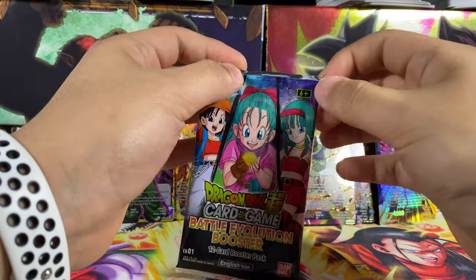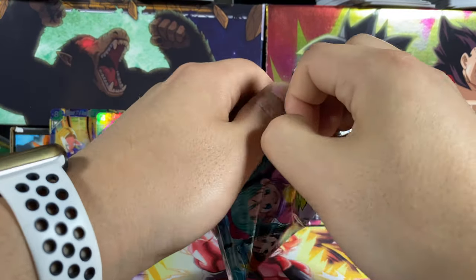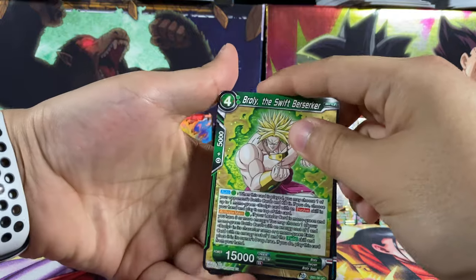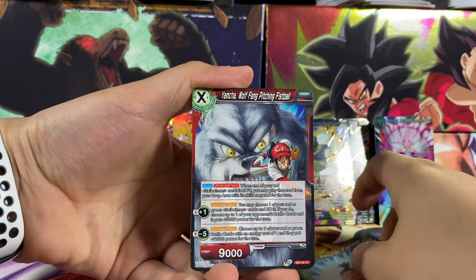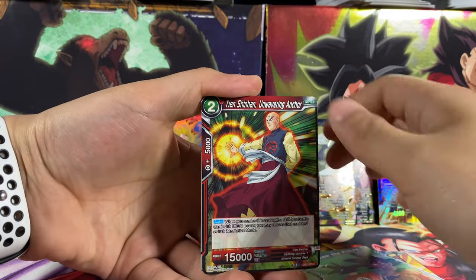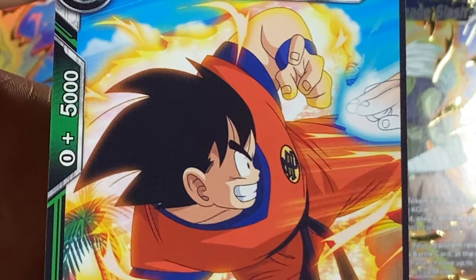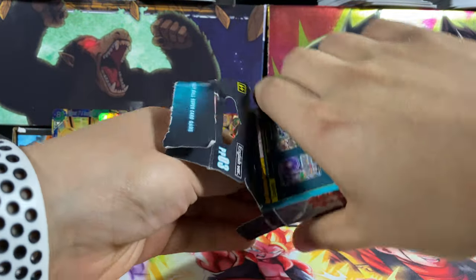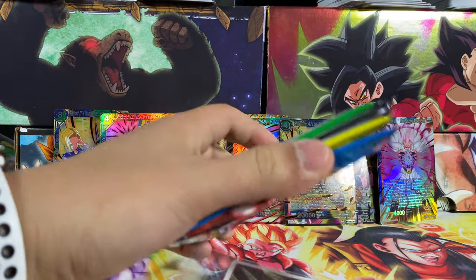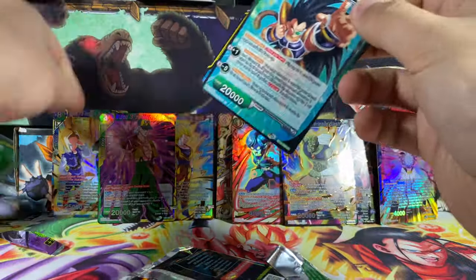Secret Rare — one more time. Secret Rare time! We got Broly, Pan, Yamcha, Mercenary 16, Goku, Cyberman, Frieza, Dream, Tien, Playtime's Over — and... no Secret Rare. I just want to get something good. Just want to get a Secret Rare, that's all I want — getting a Secret Rare from this video.